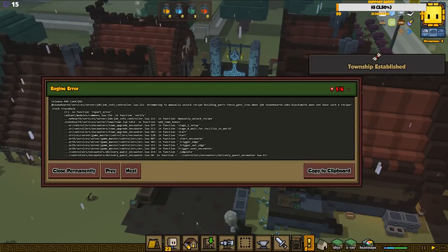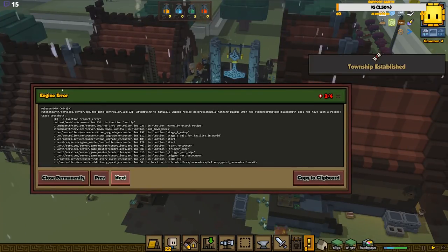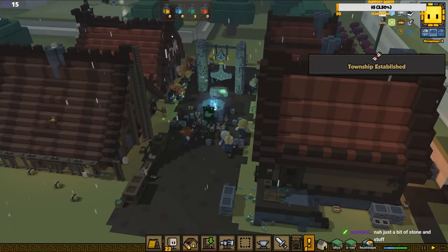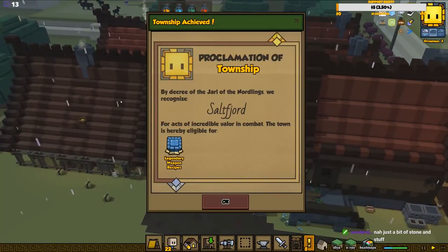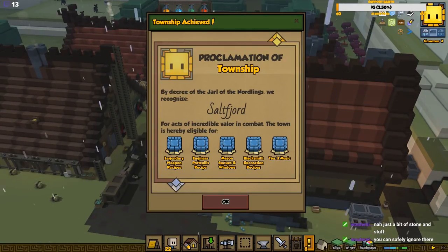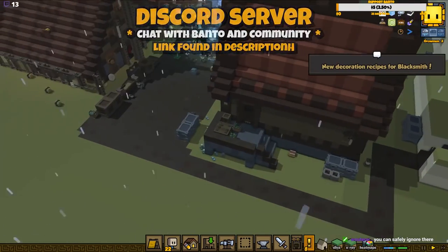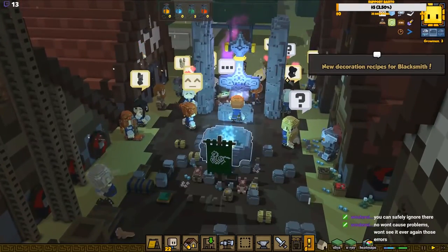This one wasn't too expensive to craft if you did it the normal way, so it probably wasn't too much cheating. Let's complete this one. Attempting to manual unlock recipe building parts, fence gates, iron. Township established - we have a tier 3 town, so we got leather and tier weapon recipes, near word callus recipe, mason statues and windows, blacksmith decorations and tier 3 music.